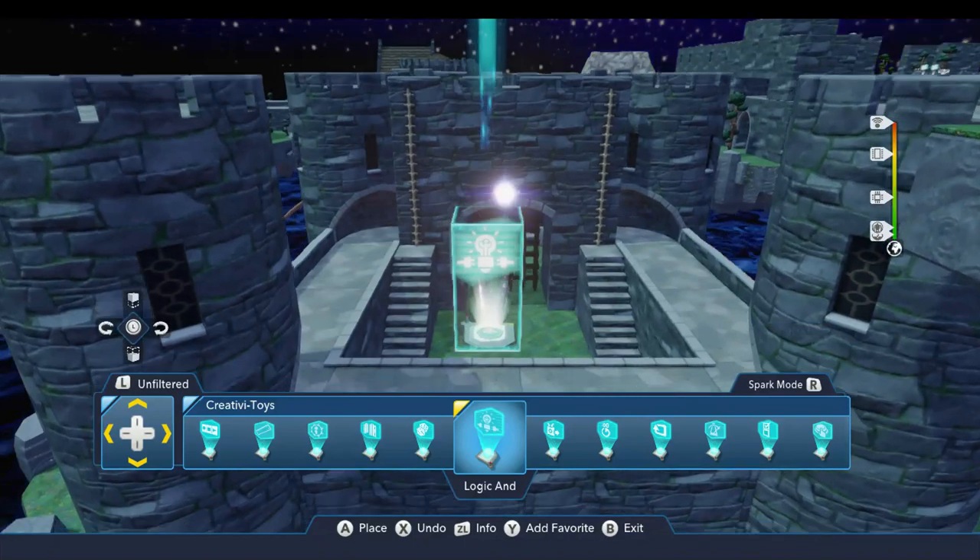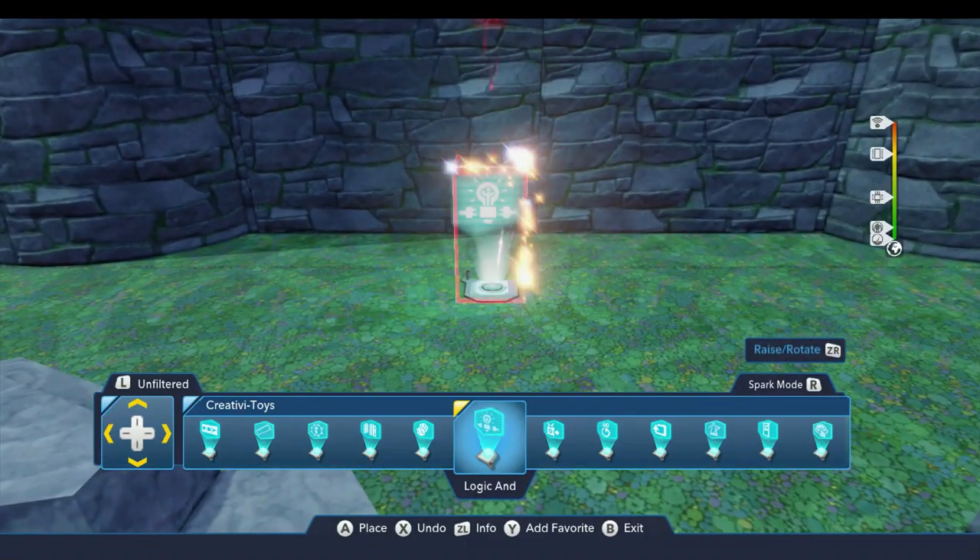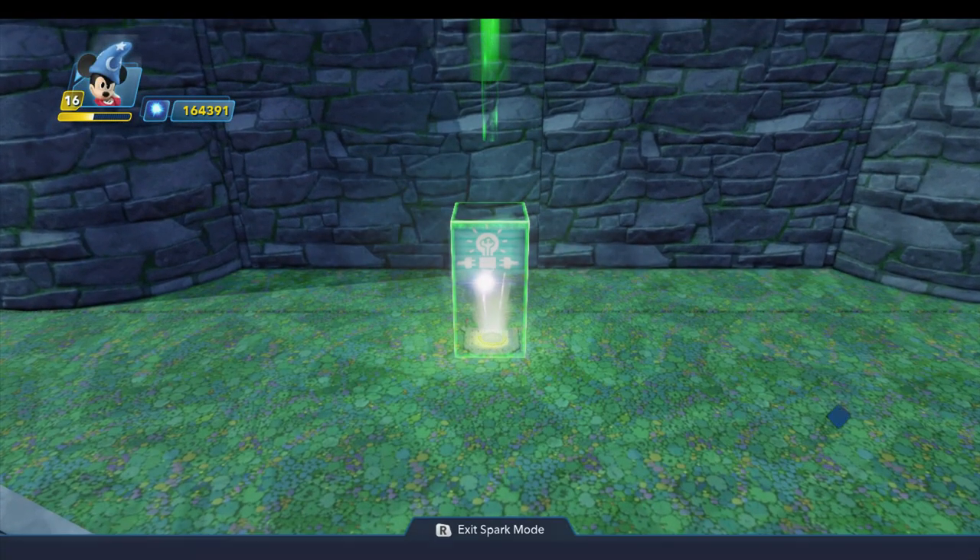I'll go ahead and put one down over here behind the fortress. This time, Mickey's going to need to hit three targets in order to make something happen. But before we get to that, let's take a closer look at the properties.